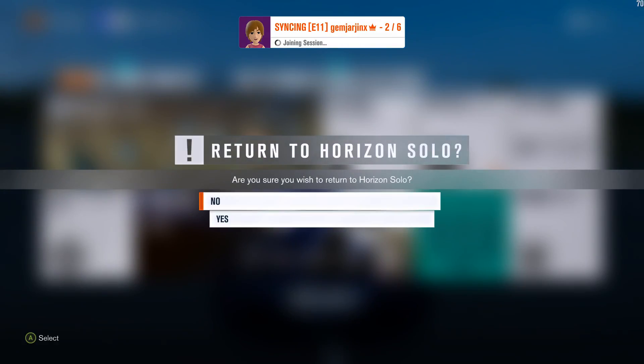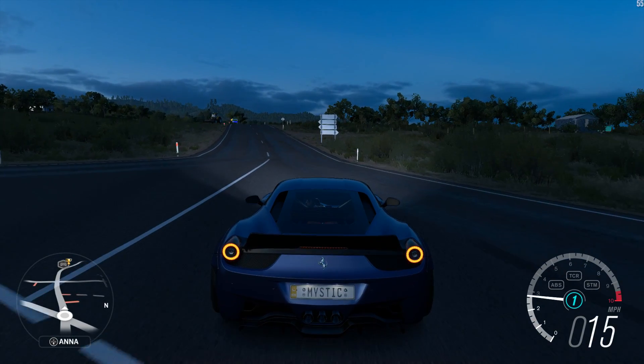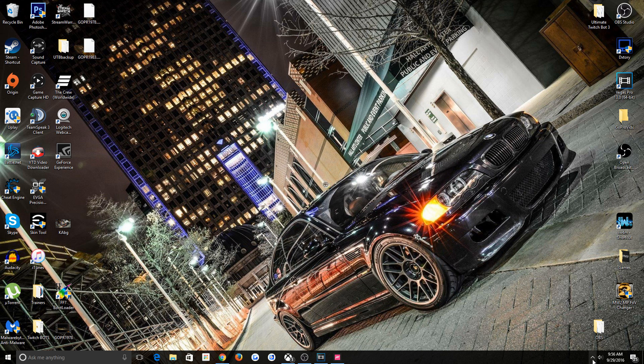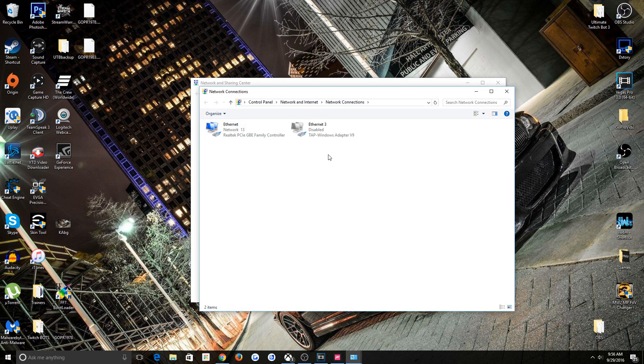So now I'm going to show you what's probably causing your issue. We're going to go over here, show desktop — because this is on a Windows 10 PC. You're going to go down here to where it shows your network connectivity. Right click, open Network and Sharing Center. We're going to go to Change Adapter Settings. And if you have more than one listed here and they're enabled, you just need to disable them.